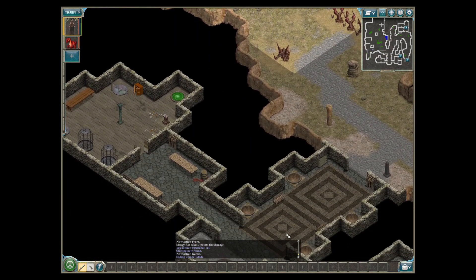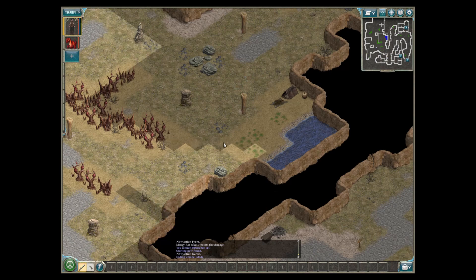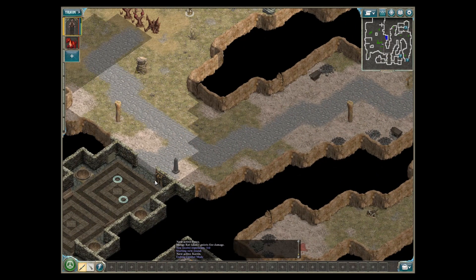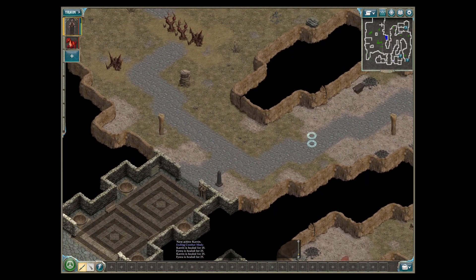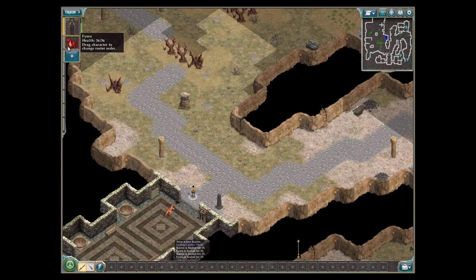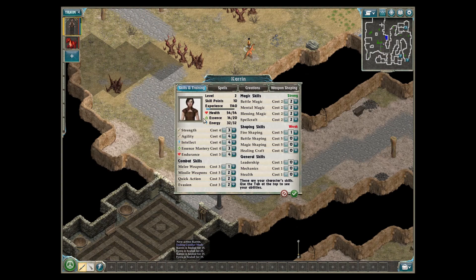Is this the whole area then? It looks like it is. I can heal up maybe — I took a little bit of damage, not much but a little bit. And then it also heals up my creature. I think I can name them too. Let's go to the train screen. Do I have any points? I have skill points — 10. Level 2.